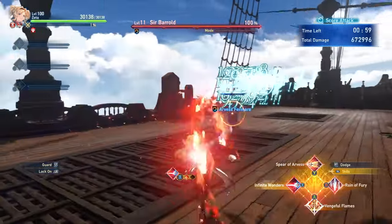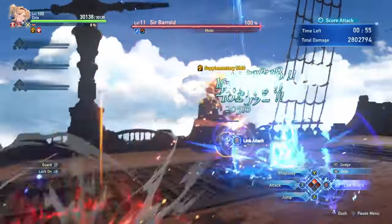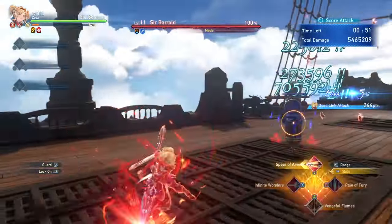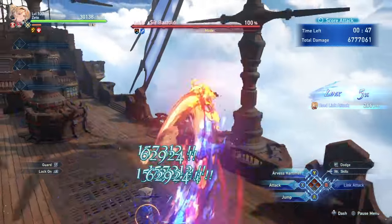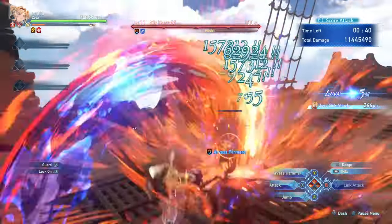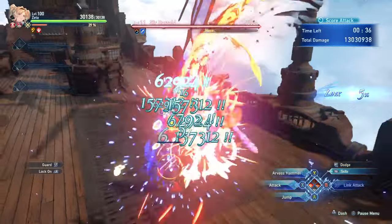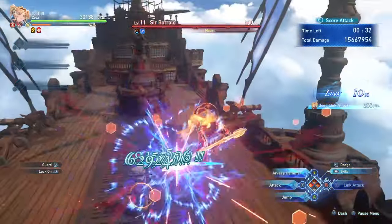Zeta is a really fun character to use. Much of her playstyle relies on wanting to be in the air as much as she can, chaining hits off of the enemy to loop into powerful combo finishers. This can be a benefit, allowing her to dodge many attacks while continuously attacking enemies with heavy hitting attacks. This aerial combat is really fun to take advantage of, and she'll be in the air more than any other character in the game. Maximizing how many combo finishers you can do will be the key to getting the most out of her.